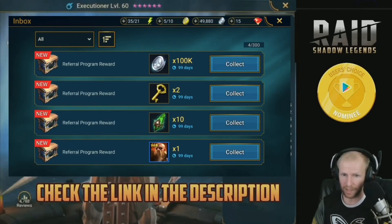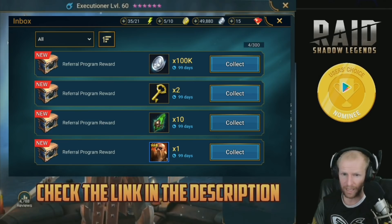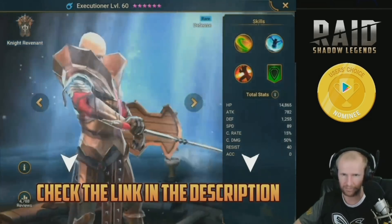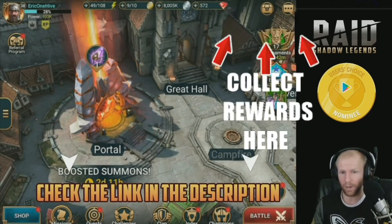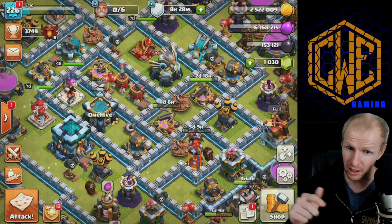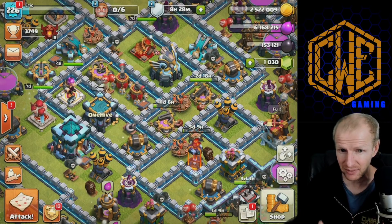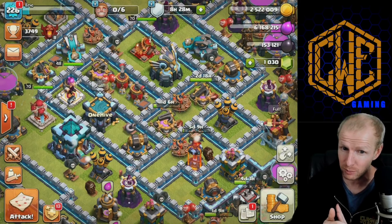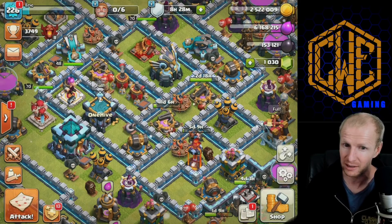Go down to the description, click on the special link, and you'll get 100,000 silver, two clan boss keys, 10 mystery shards, and the Executioner. This package is only available for the next 30 days so click that link now. Alright, definitely go check out Raid Shadow Legends, but now let's dive into the first attack and see Raze bring down a base — then we've got a whole bunch more live action.